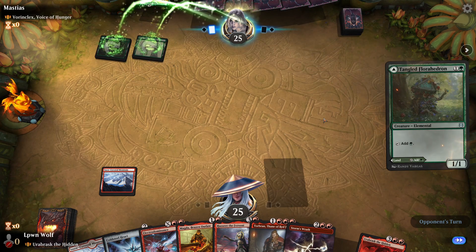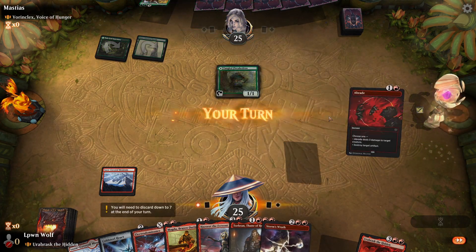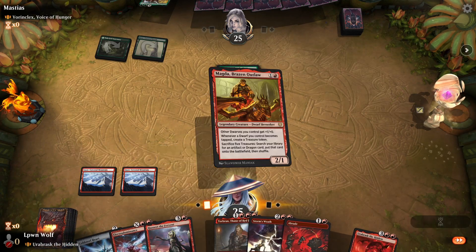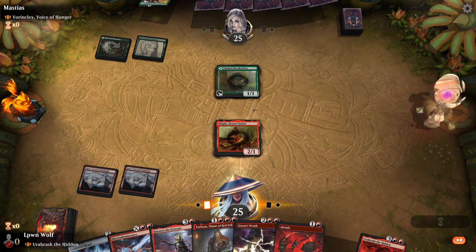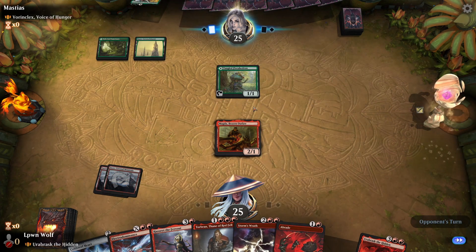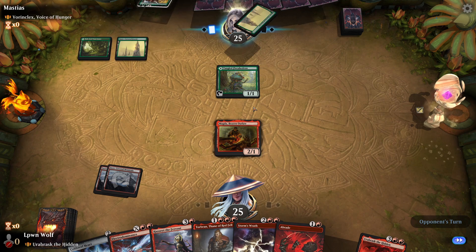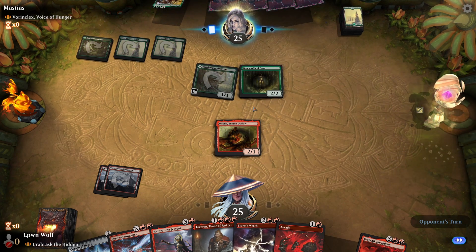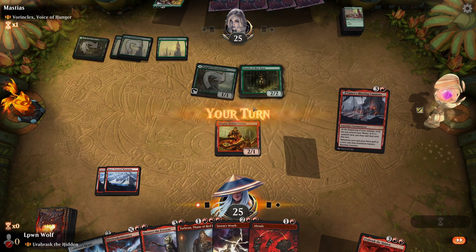There's one of the ramp pieces already. We could slow them down here, but I kind of want to get a Magda out to deal some damage and get some mana. Could be a mistake — they always say bolt the bird. Oracle of Moldiah — yikes. Yeah, that probably was a mistake. They're not going to trade. Will they trade? I don't think so.